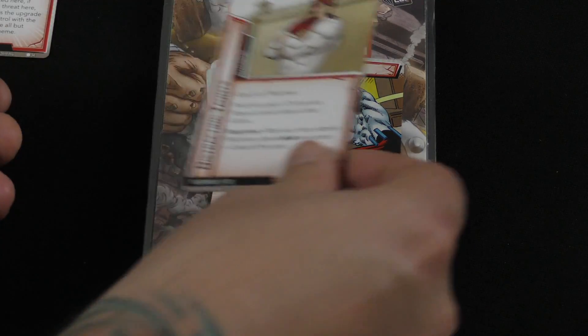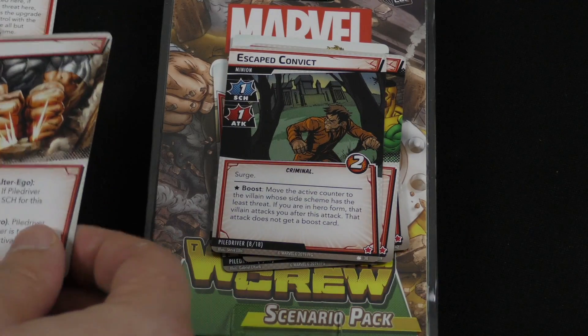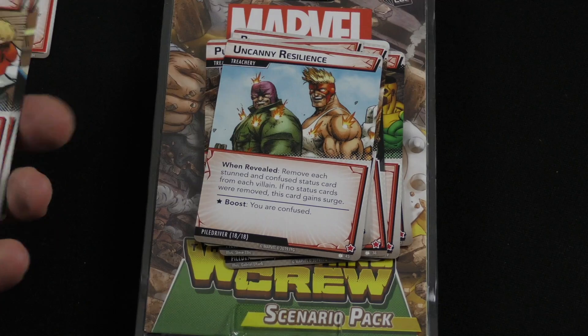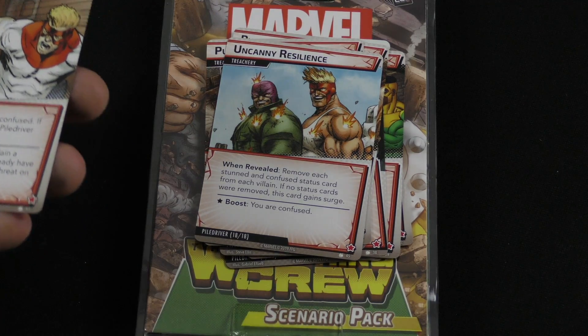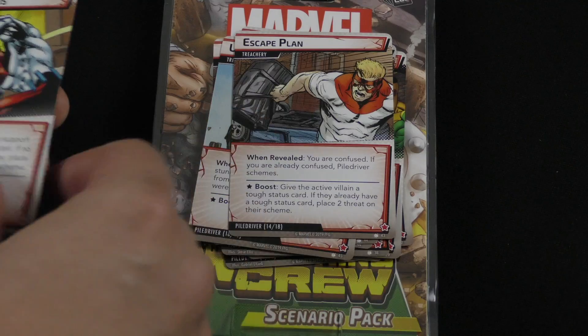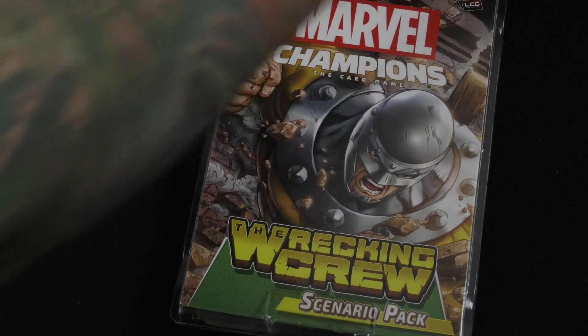Piledriver can get extra hit points, and there are more of those escape convicts. Pummel can end up doing extra damage to you and surprise you. A lot of his cards are interesting — some remove stun tokens and status cards, and if not, the card gains surge, so it can end up helping them out. There are also a lot of cards that sometimes will mix up who's actually attacking you — like, you thought this guy was attacking you, and now it'll switch it up.